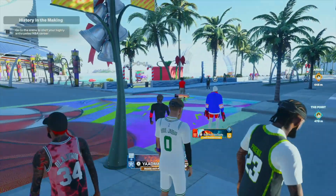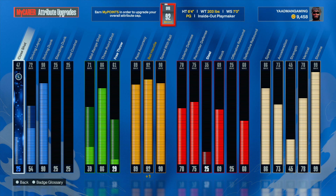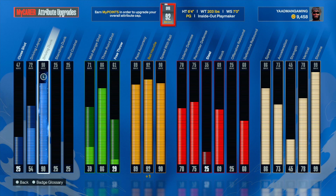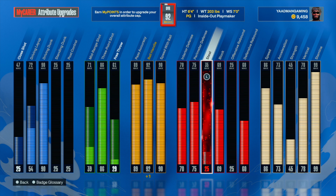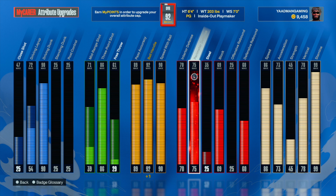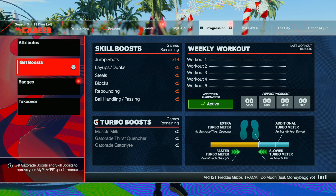What's good everybody, Yadman Gaming back with a new video. If you're a build that has only a 92 ball handle or even below, a lot of these sigs you see — this is the build I'm using in this gameplay right here. Before I show you the gameplay, this is my new and improved 6'4 slashing playmaker, but this time I have a way higher pass and a higher three-pointer, which makes the build overpowered. All I sacrificed was my 85 lateral quickness, and to be honest on a build like this you don't even need it. With 75 you get clamp steal and it's more than good enough.